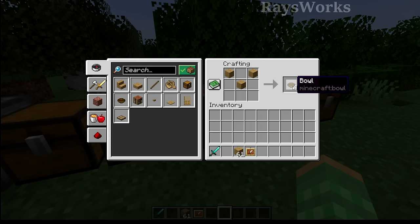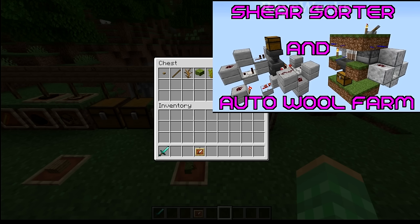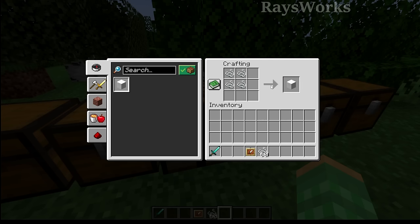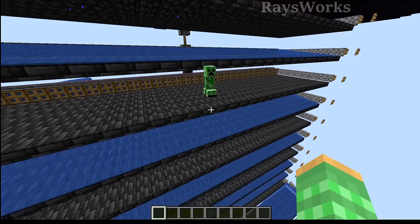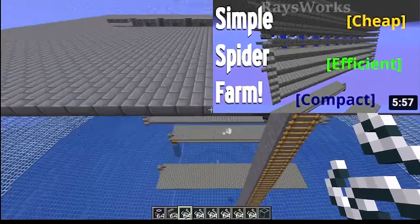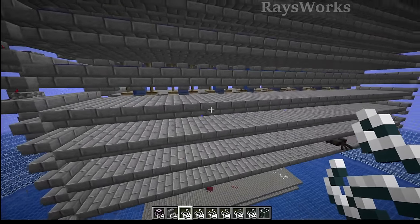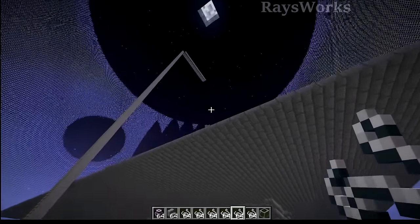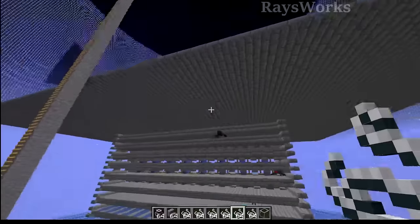Wool can be obtained with a simple sheep farm, but that means having tons of sheep in pens, slowly waiting for them to eat grass to resupply their wool before shearing them automatically with dispensers and shears. There's another way - turning string into wool. You can get an infinite supply of string using a general mob farm where mobs spawn on a dark platform and get pushed off to their death, or a spider-only farm with very short platforms where only spiders spawn. But for mobs to spawn, we'd have to have a player AFKing there all the time just to run our smelting machine, so it would be nicer to have a fuel source that doesn't depend on the player constantly spawning mobs.